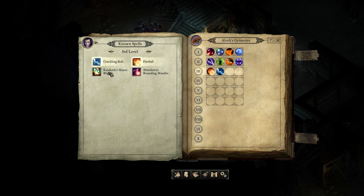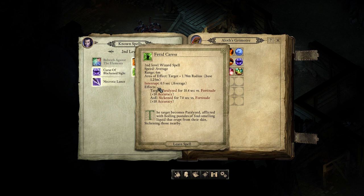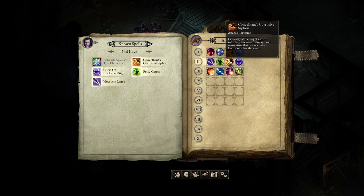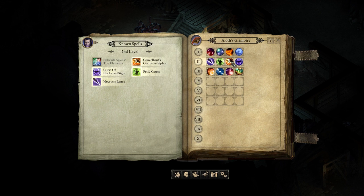There we go. We'll take that one, we'll take this one. I barely ever use Fetid Caress — target becomes paralyzed, afflicted with boiling pustules. Paralyzing, sickened... actually that's not a bad one. Grosive Siphon — endurance, yeah, that's probably a good one as well. Blinded Sight — but I would rather get rid of this one. Go with Bulwark Against the Elements.